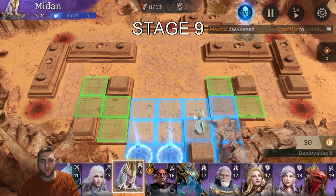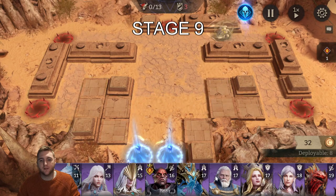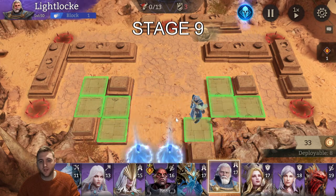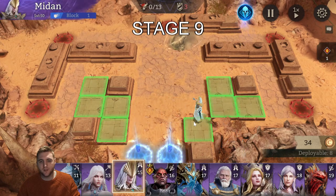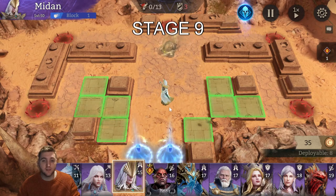There are a whole bunch of strategies you can adopt here. Your healer can cover quite a lot, and you definitely want to make sure you're using an AoE healer. I'd like to do something like this: Midan covering here, then Lightlock here. Midan is covered by Lightlock from behind, and Lightlock is covered because Midan can also heal behind her one row. So they both heal the center lanes.